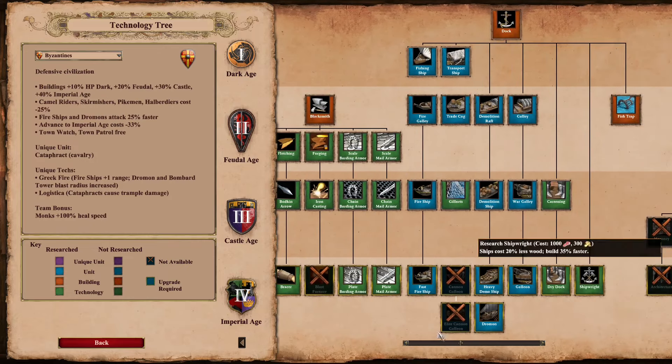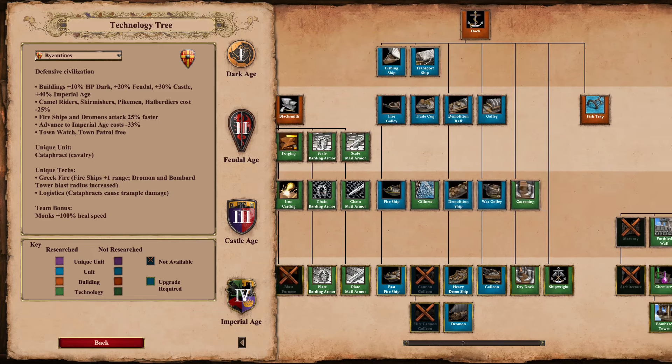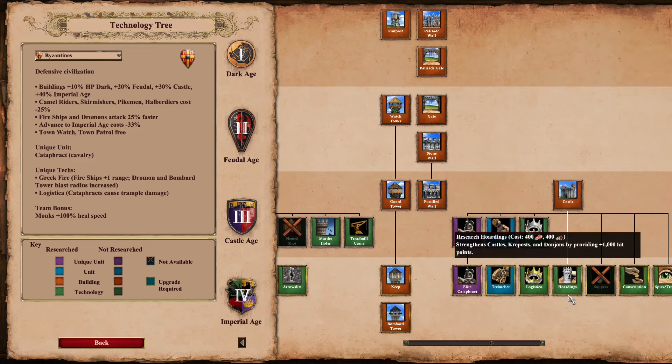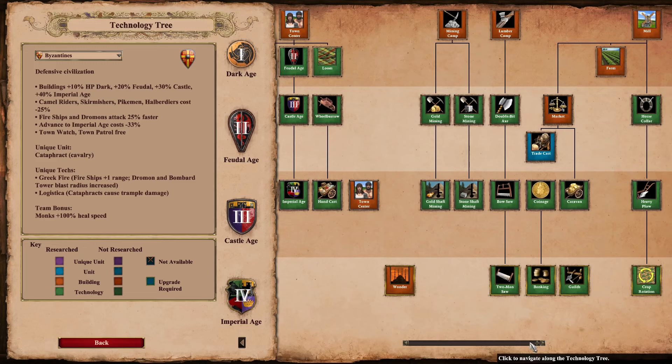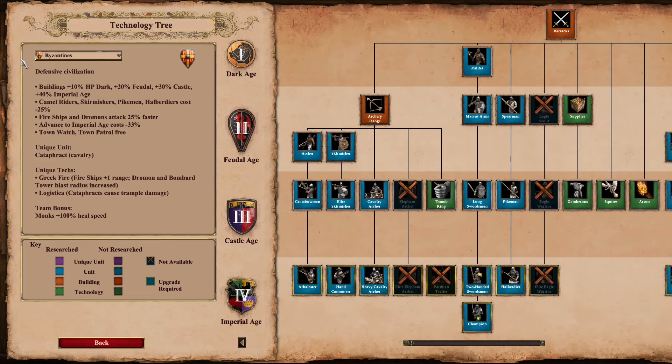Byzantines have a bunch you could highlight. You have the fastest attacking unit in the game with the Byzantine fireship line. You have the most HP on a building with their castles in imperial age with hoardings. They also have arguably the broadest tech tree of any civ, depending on how you count certain missing techs.